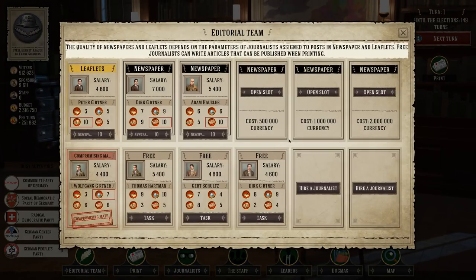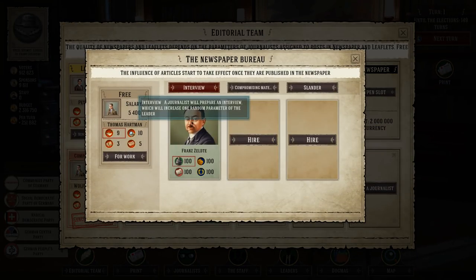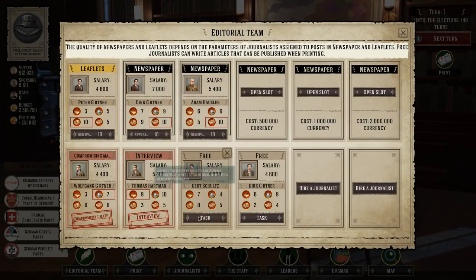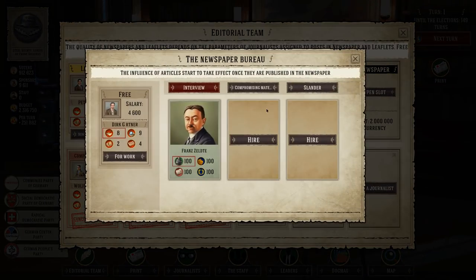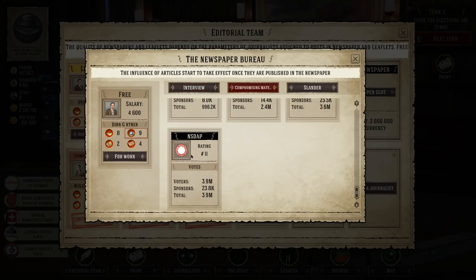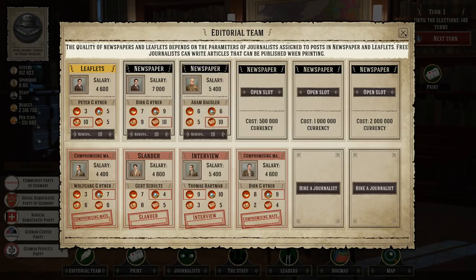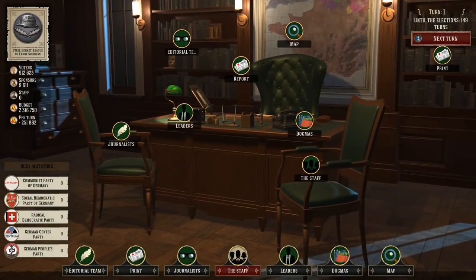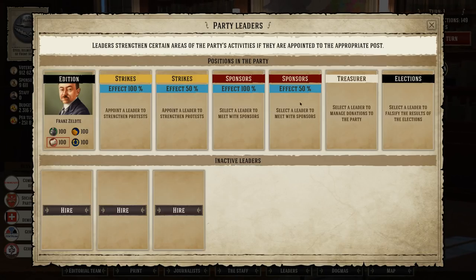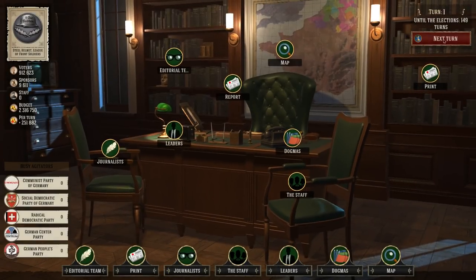They're all doing their tasks now. We can open more spots — more newspaper people, more leaders, people who help with strikes, someone to help get sponsors, and a treasurer to help us get money, though these guys are expensive at 1.25 million. There are also election helpers available. Let's pass the turn and get ourselves a dogma.